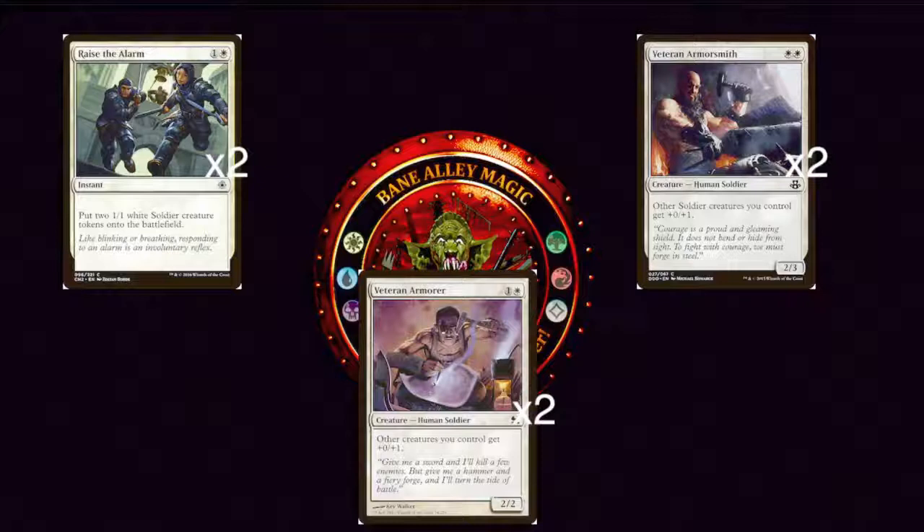Next we have Veteran Armorsmith — two white for a 3/2 Human Soldier. Other Soldier creatures you control get +0/+1. We only have two copies of it because we also have two copies of Veteran Armor — one generic and a white for a 2/2 Human Soldier — where other creatures you control get +0/+1. The only other creature in this deck that isn't a Soldier is War Falcon, so I wanted to include one card that could also pump up War Falcon. You might consider going up to four copies of Veteran Armorsmith, but I like having Veteran Armor here so we have a way to help out War Falcon, which is one of our most powerful one drops.